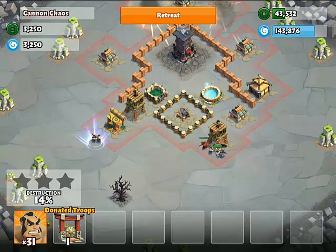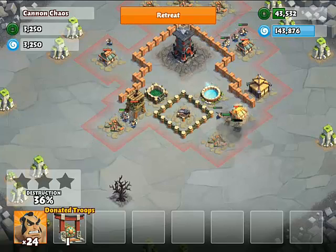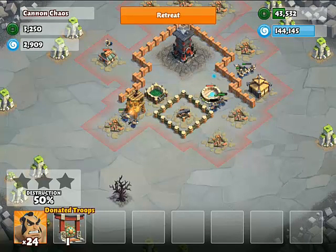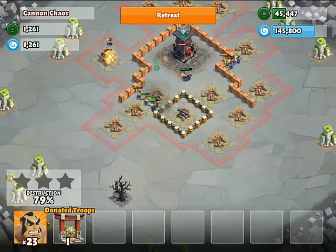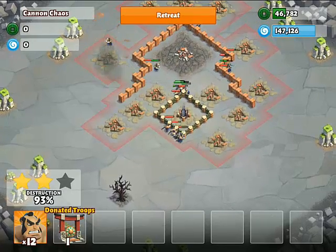I'm going to go for some troops here. In this case, it's a bit difficult to get to the Cannon because my troops are going to be walking around the base outside before they go for the Cannon, because the Cannon is protected by walls. Hopefully we can get to it now. Still level 1 Cannon, so it's not that bad — not that difficult, doesn't make much damage.